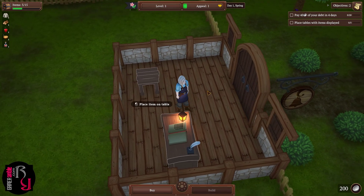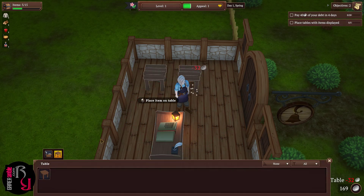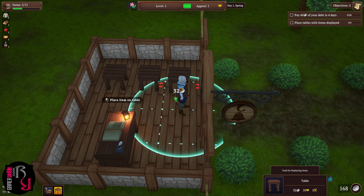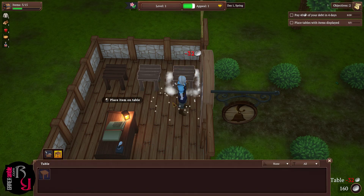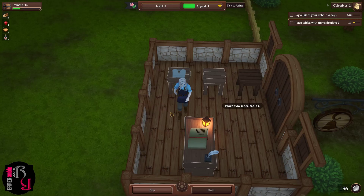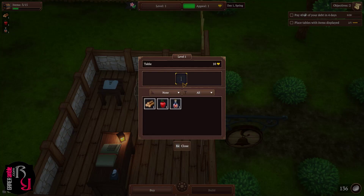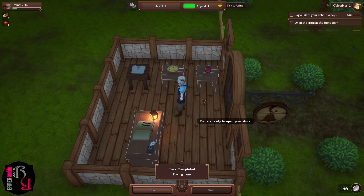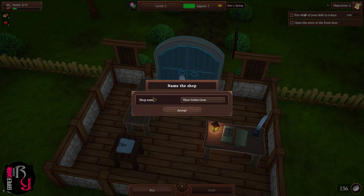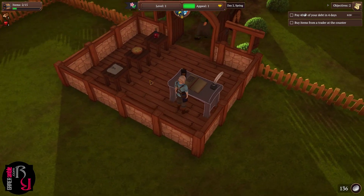We put items on the tables — one table for shirts, one for apples, and a soup table. With tasks complete, we're ready to open the store by opening the front door. We name the shop 'Game Ramble Shop' and open at the crack of dawn. It's a very tiny shop, but we already have our first customer. She wants soup.